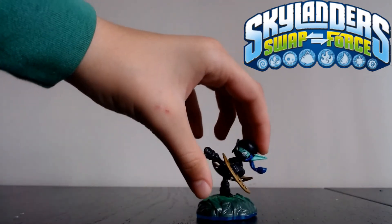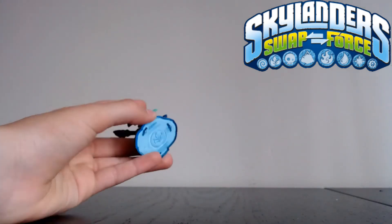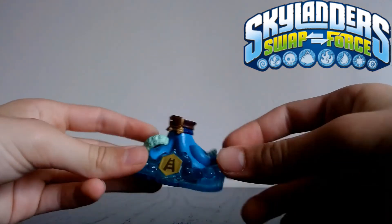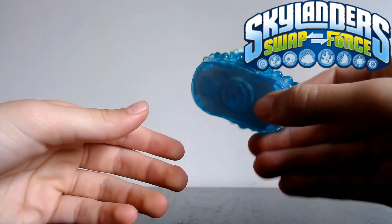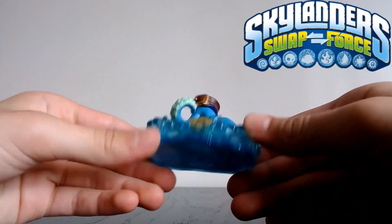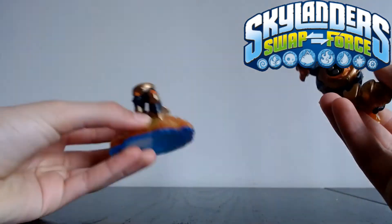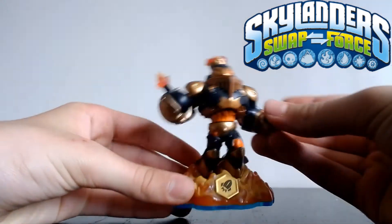Next up is Swap Force. Starting with the least impressive — Ninja Stealth Elf. Obviously everyone's got her if they have Swap Force from the starter pack. Stealth Elf is probably my least favourite Skylander. I've also got the bottom half of Washbuckler, which gives me a second base so I can use the second path. Then there's Blast Zone — just a regular Blast Zone, nothing particularly interesting.